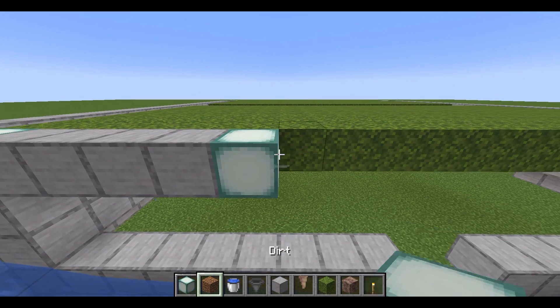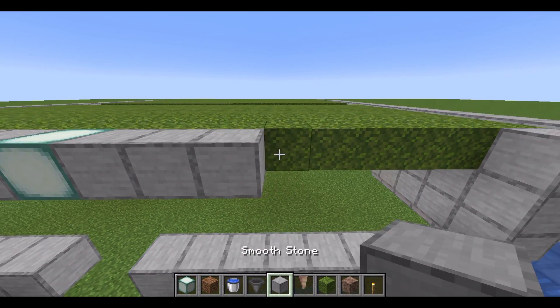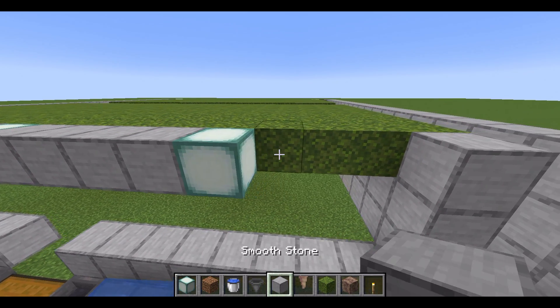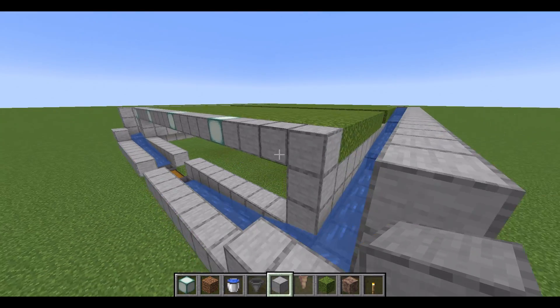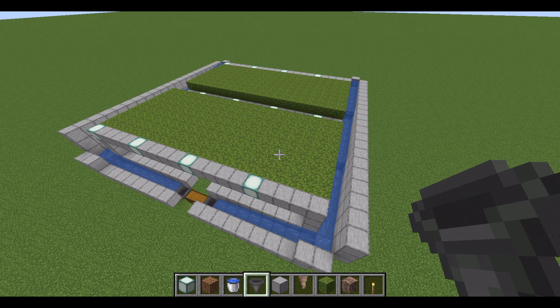Then get a sea lantern. Count four, then get a sea lantern. Count four, then another sea lantern. Then go one, two, three like this. And then do that on the other side too. Now your area should look a bit like this.